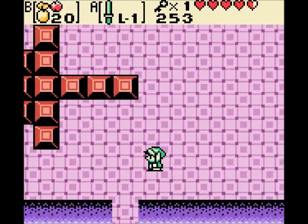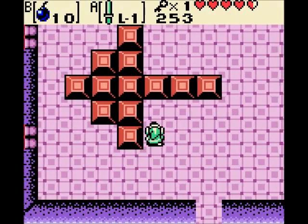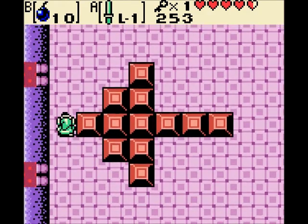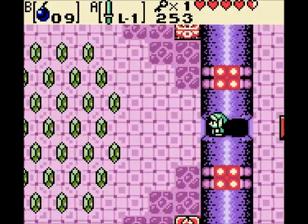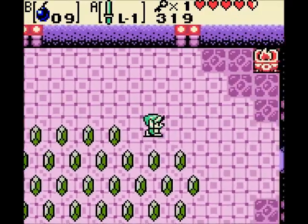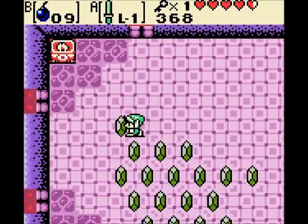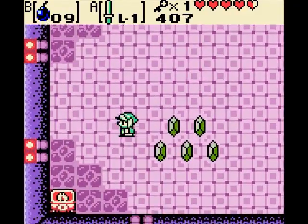Does this look suspicious to you? Just a little bit — it's pointing to a wall. What could be there? How about a hidden room! Explosions. Tons of little green rupees. I wish I had bought the gold joy ring — they would all be worth double. But I have the red ring on. Double damage with the sword.